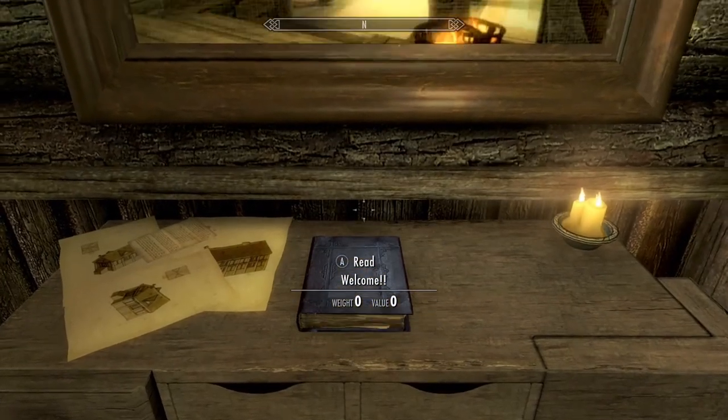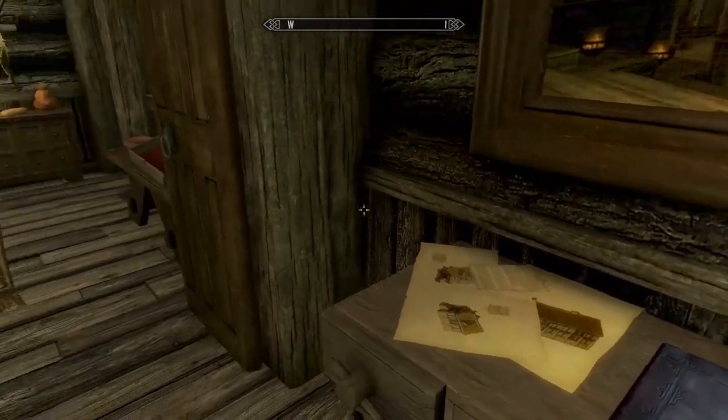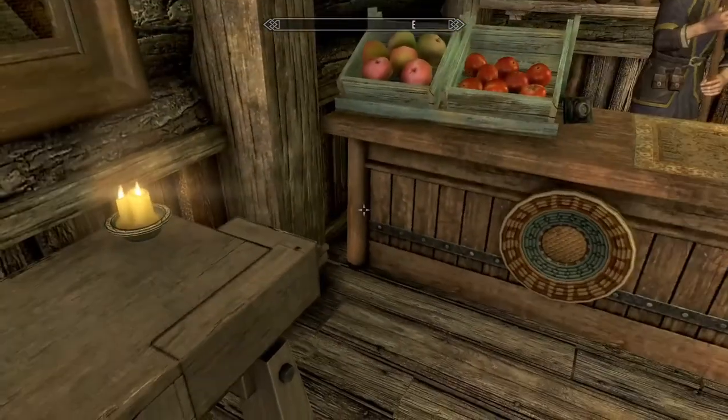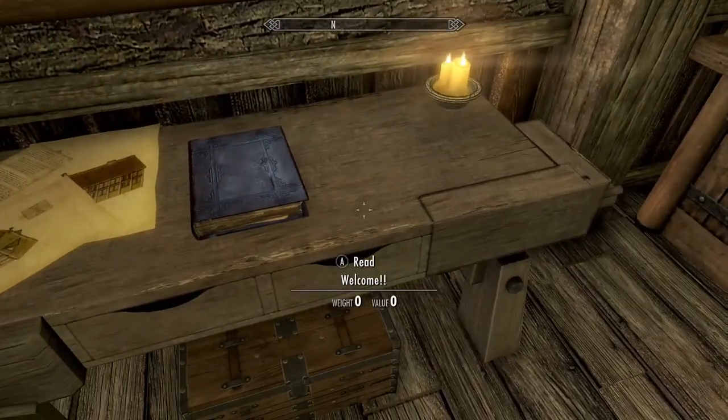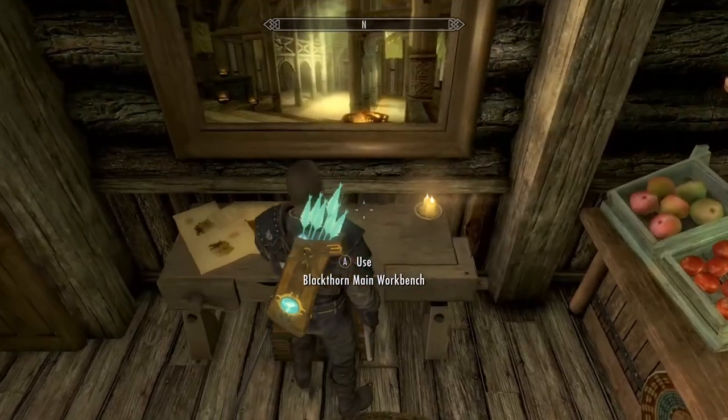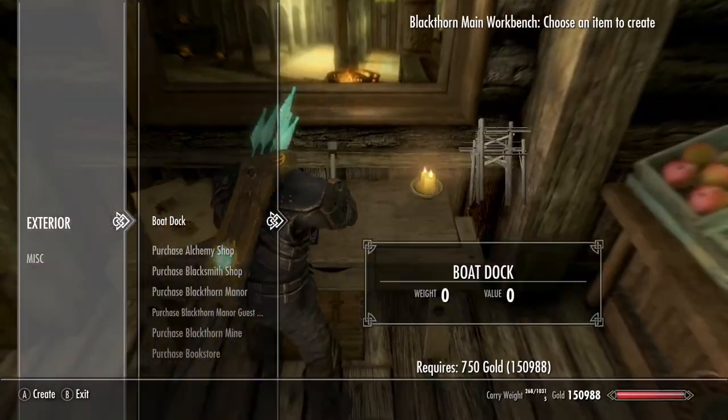Read the little blue book and it'll get you started. Build the house first — the Blackthorn Manor — and get your cheat if you want it. Otherwise you can build it piecemeal, as you can see with all the different options. Purchase the Blackthorn Manor. If you want to do the cheat, we're going to do the cheat — we always do.